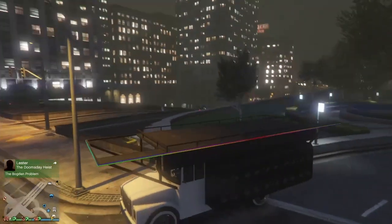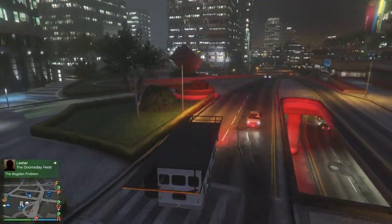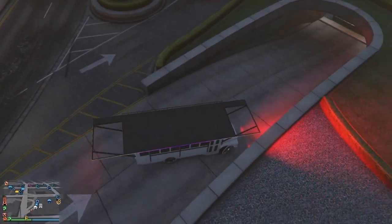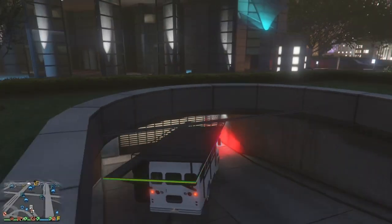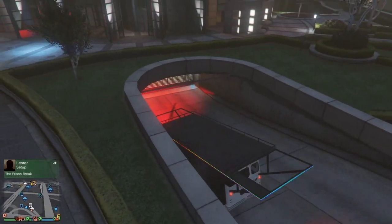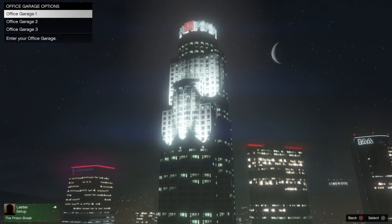If you have the bus without the top it's gonna be a lot easier, but with the top it'll take a few tries — it's a bit annoying to hit. Just keep ramming it into the blue circle. It took me a few attempts but eventually you'll hit it — go from a good angle and you'll get it.